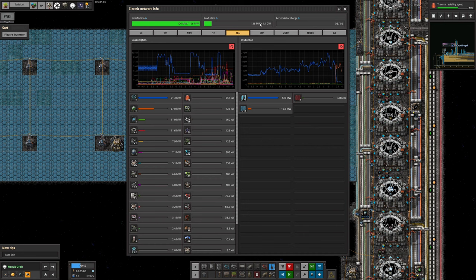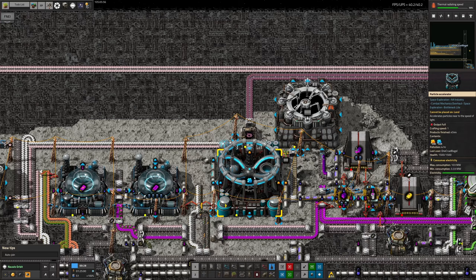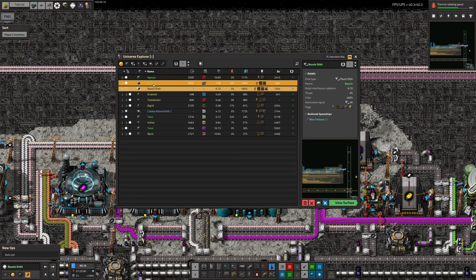Things are looking much much better — we have oodles of power available, which is a good thing because Tristan is starting to do energy science. Energy science is incredibly power hungry, especially when you start using the particle accelerators, which have a maximum power consumption of 100 megawatts all by themselves. You can shove in an efficiency module to make that much much less ridiculous, and I think we'll probably be doing that — these are one of the few machines where it's worth putting in efficiency modules even in space.